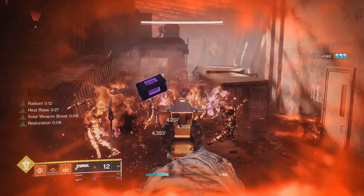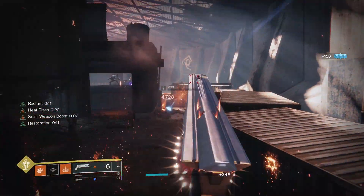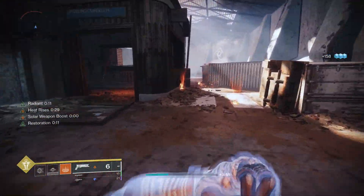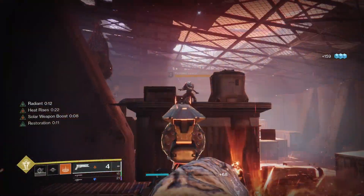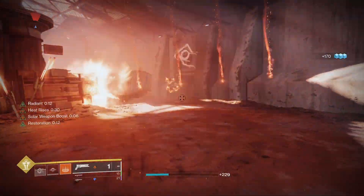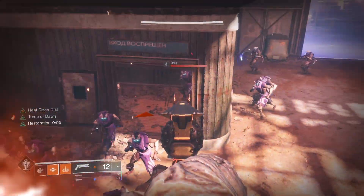Welcome everybody to another broken builds in under one minute. Today I have another Solar 3.0 Warlock build. This one features infinite abilities, infinite radiant, infinite restoration, and basically combined with the exotic will make you invincible — as you can see right here from this next clip. As soon as I activate a grenade, jump in the air, and aim, they can't even touch me.